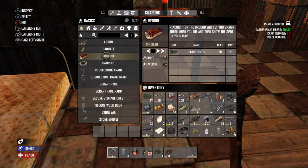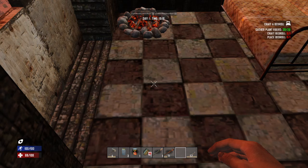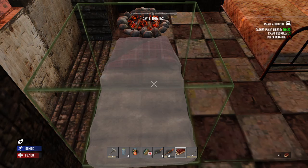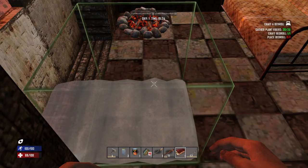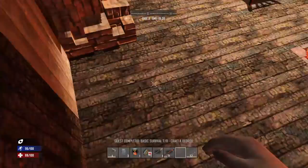We're gonna go ahead and craft a bedroll here, and I'm going to keep it from being on the bottom floor by putting it up here. We're getting trophies left and right because we're just starting out.